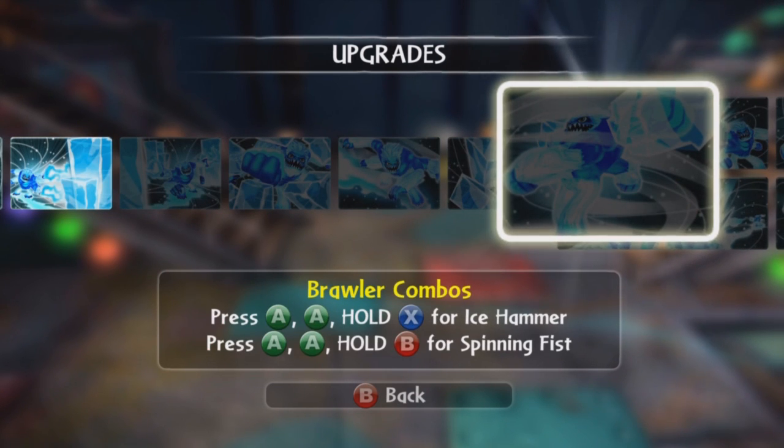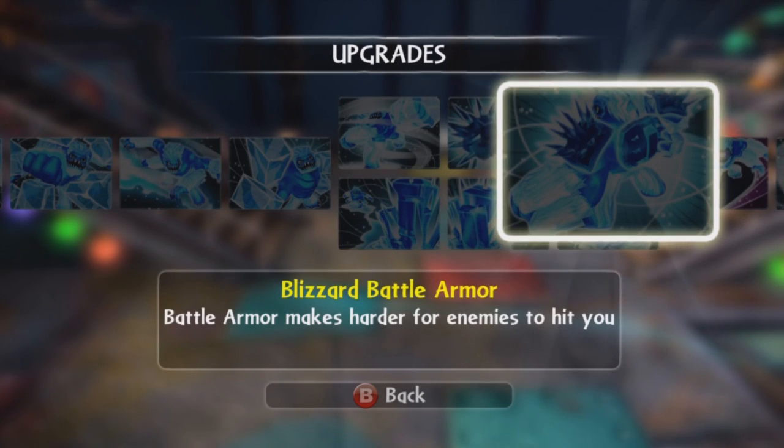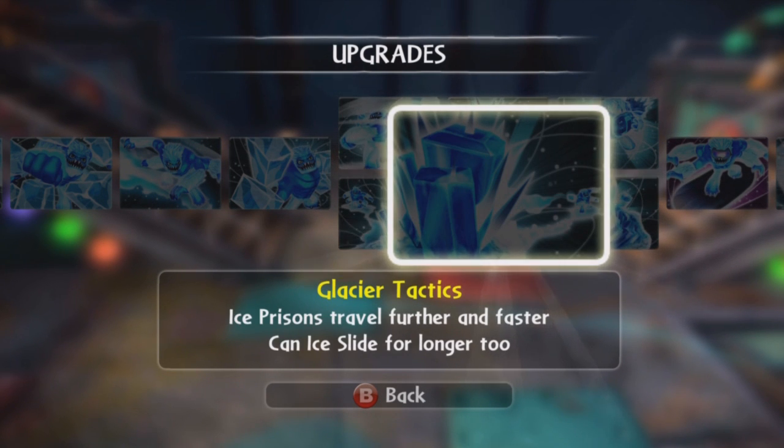And the Brawler combos — hold X for Ice Hammer. Punch attacks do even more increased damage to Ice Mace. And Battle Armor — Battle Armor makes it harder for enemies to hit you. Down here is Deep Chill Ice Coffin — Ice Prisons damage enemies trapped inside them. Place Your Tactics — Ice Prisons travel further and faster, and Ice Slide farther and longer too.